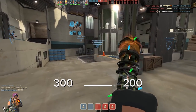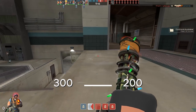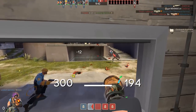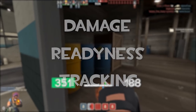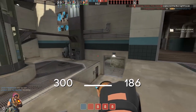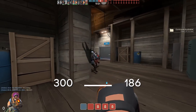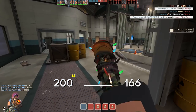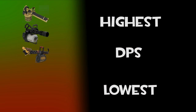Heavy has an arsenal of about five different primary weapons, and each has its own advantages and disadvantages. Usually the two you'll run into when playing Heavy would be the stock or the Tomislav. When fighting another Heavy, there are three things you should be aware of: damage, readiness, and tracking. Damage is pretty simple — it usually just depends on who is revved and firing first, but in some cases the resistances from the Natasha or Brass Beast can allow the Heavy to live longer, outputting more DPS than his opponent even though the gun itself does less damage. Here are the miniguns in order from highest to lowest DPS: the Brass Beast, Stock, Huo-Long Heater, Tomislav, and the Natasha.